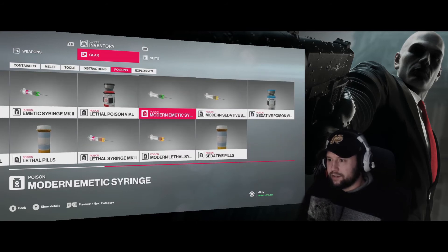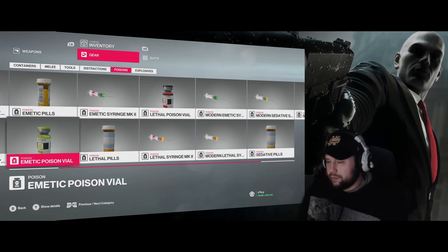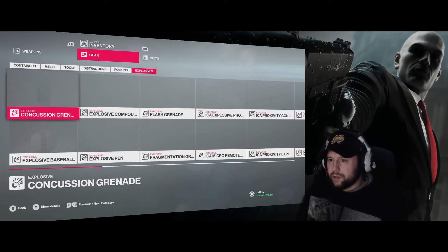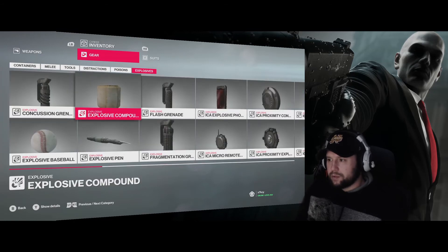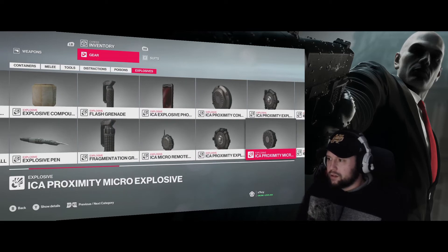Onto poisons - all the syringes, all the pills, all the vials. Just a lot of quality of life stuff there. I wish they ordered these a little bit better but what do you do. Onto explosives - the Explosive Pen: you only had two shots to get that, when the Sean Bean elusive target came around.